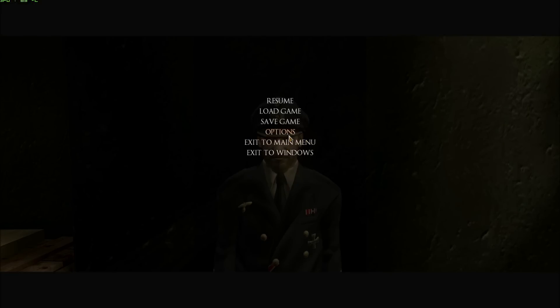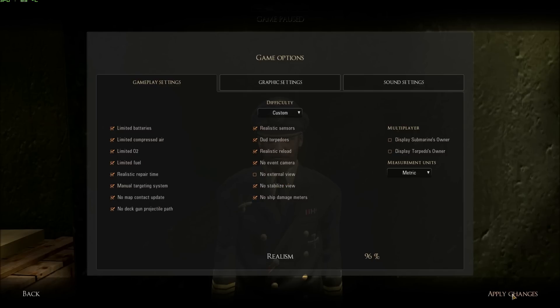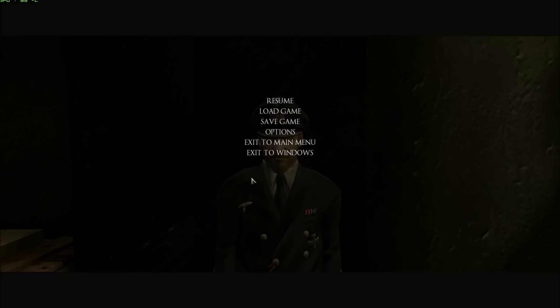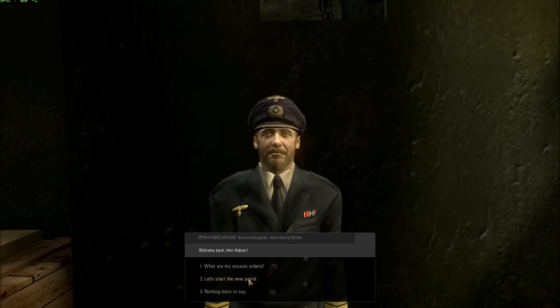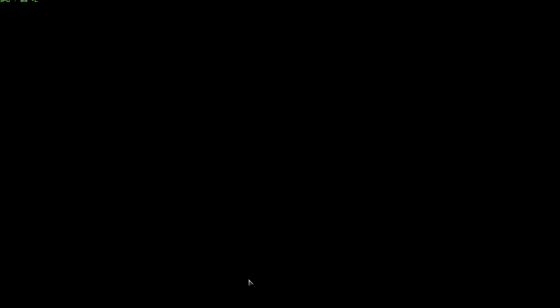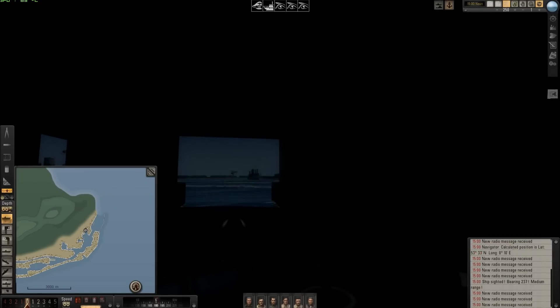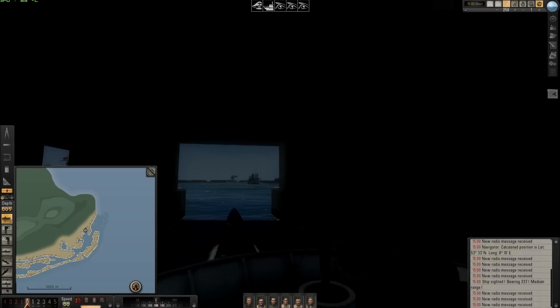Before that, I want to do something in my gameplay settings. I want to make the external view available, and we will play with no map contact update. The only thing we will use is this external view camera. Changes confirmed — yes. Now I choose: let's start the new patrol, because I already chose my mission. And here we are, ready to go on our first patrol mission.